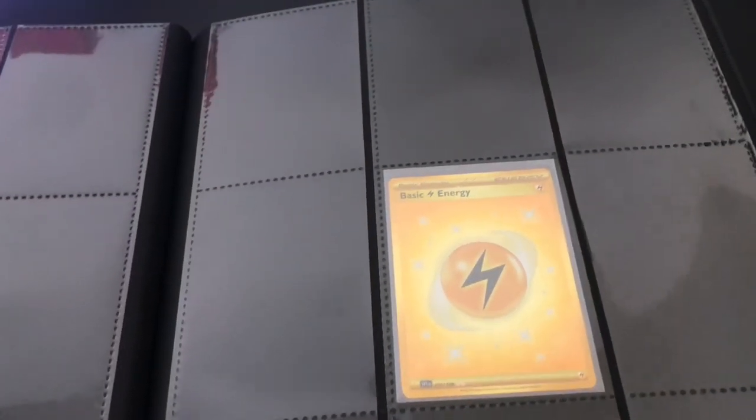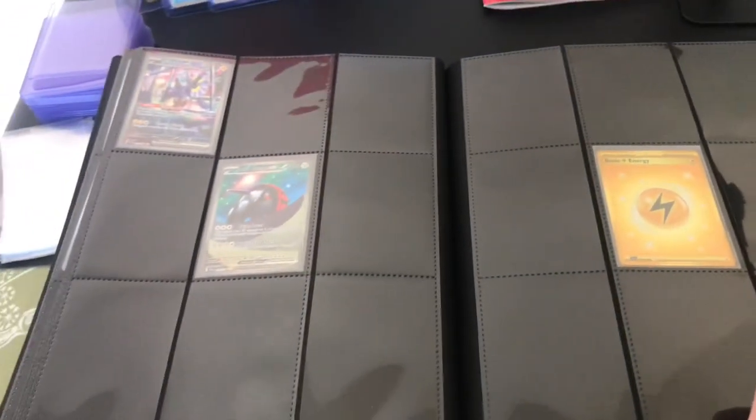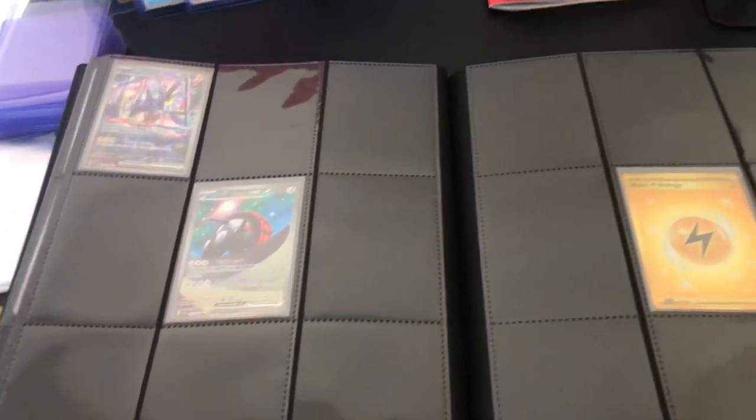Then we have one of the secret rares — we've got the Lightning Energy gold card here. Still a way to go on these last couple of pages, but this is the hardest stuff to pull and I've only opened 40 packs so far.